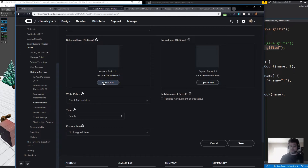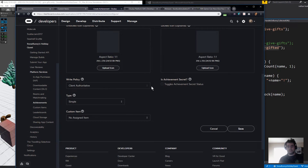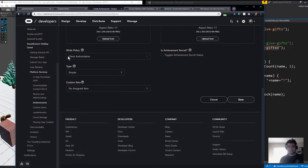Under unlock icon, you upload an icon image. It's 256 by 256, PNG format. You could whip up something in Paint, Photoshop, or GIMP. It's going to generate a locked icon version of your photo that's going to be gray, so you can upload something else for the locked version or just use what they generate. Keep this on client authoritative unless you have your own server-to-server authentication. This is just a demo of the simple unlocking, so we'll stick with client.